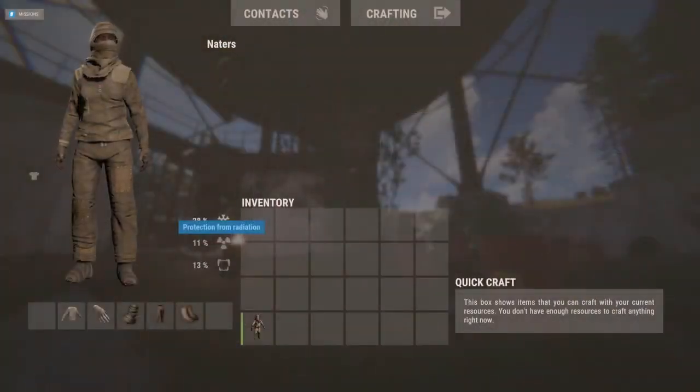Keep in mind, the dome monument has a low level of radiation. You'll need to wear at least burlap clothing to negate the effects of the radiation.